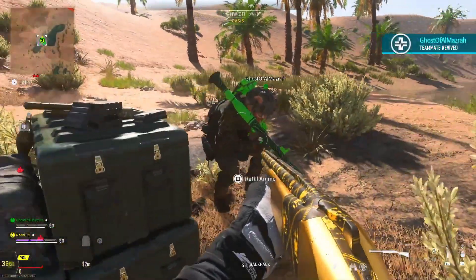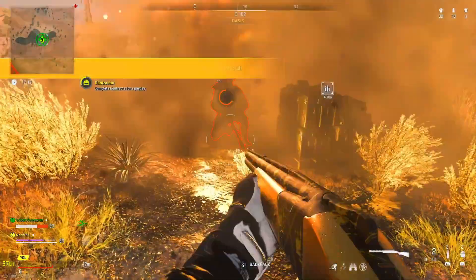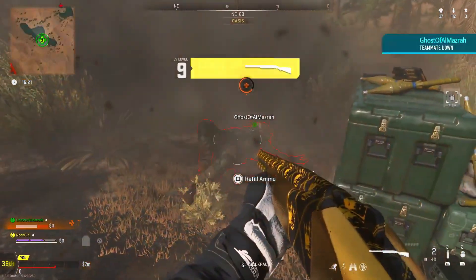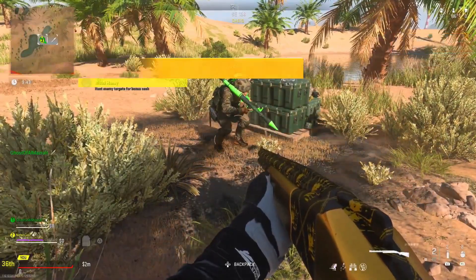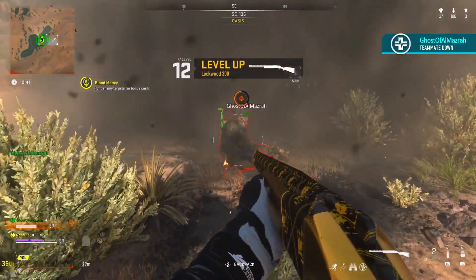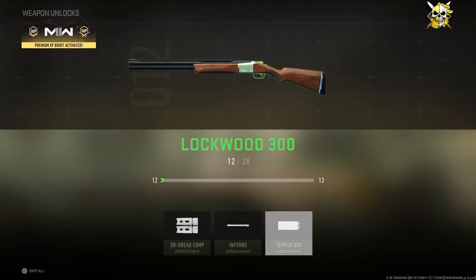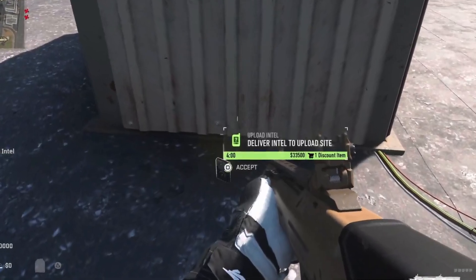Spawn close to each other. From here, keep going to this box where you guys can refill — that way you can refill your Semtex grenades and whatever else. One player just keeps going down and the other player revives them while having the weapon in hand, so you can get weapon XP. This is actually a really good method to get weapon XP.